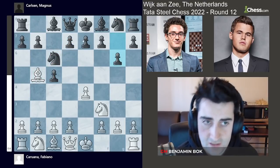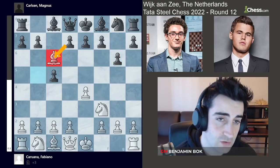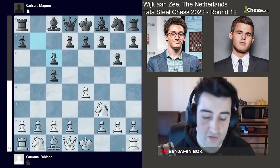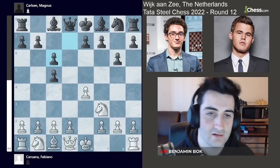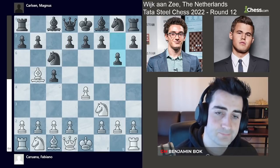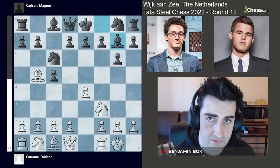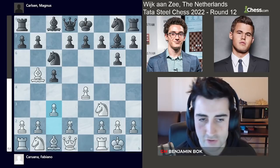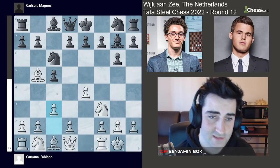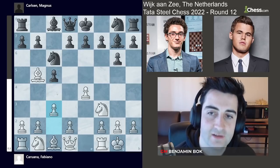Magnus goes g6, and here the main line had always been bishop takes c6. Black usually takes with the d-pawn, even though taking with the b-pawn is also fairly playable, and then a long strategic fight emerges. Anyway, Fabiano castles, Magnus goes bishop g7, and Fabiano goes c3, trying to build a big pawn center with d4.